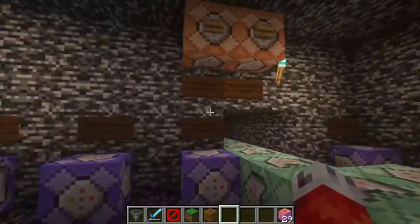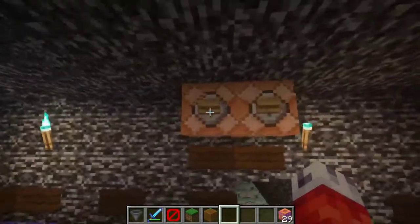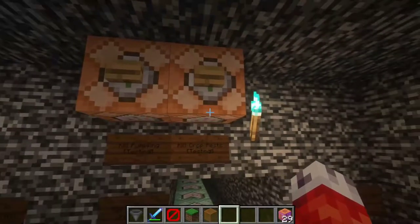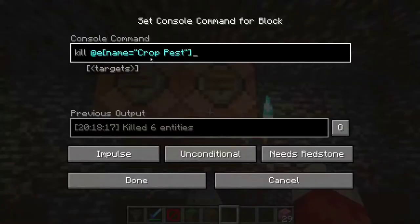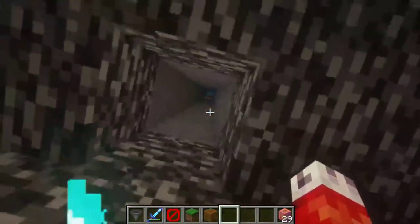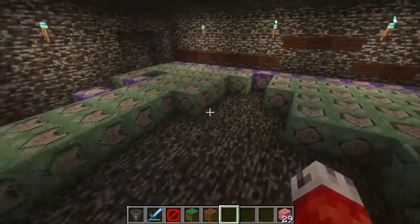It can also be handy to have a couple of command blocks to kill the things you summon during testing. For example, I have a command to auto-kill the pumpkin and also kill the crop pest silverfish we just spawned, which is very helpful when running back and forth testing. As you can now see, the silverfish spawn after 20 seconds and will continue to spawn after every 35 seconds.